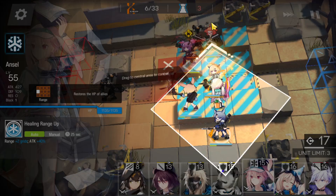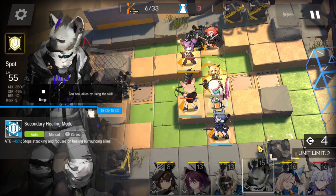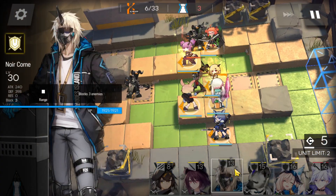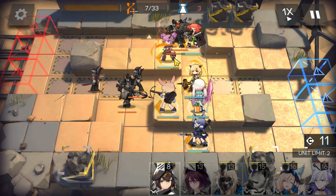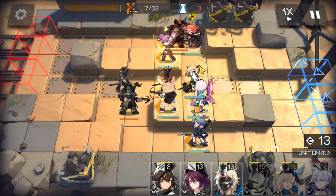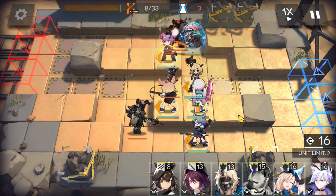We're going to need some healers as well — let's bring in Anzal. We're going to have Anzal over here facing top. We're going to bring in Lava's skill. So Beagle, she's going to take some damage, but we do have Anzal to take care of her. We're going to wait a little bit longer here. Lava, she's fine.